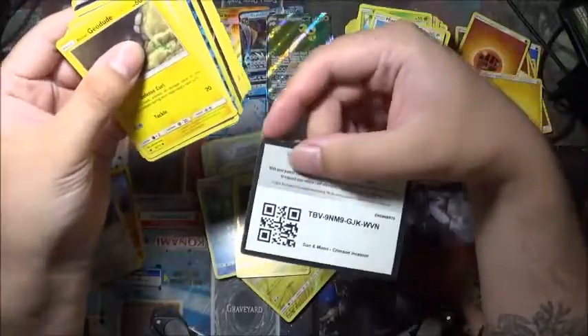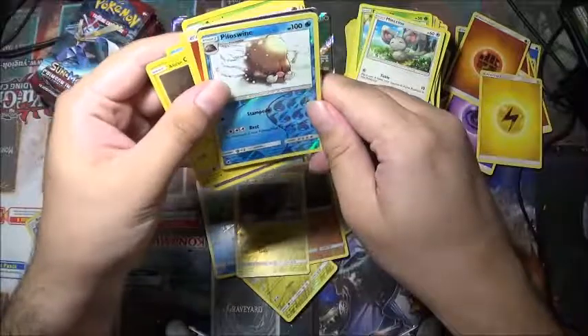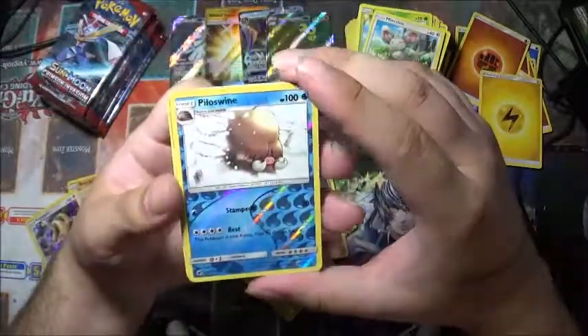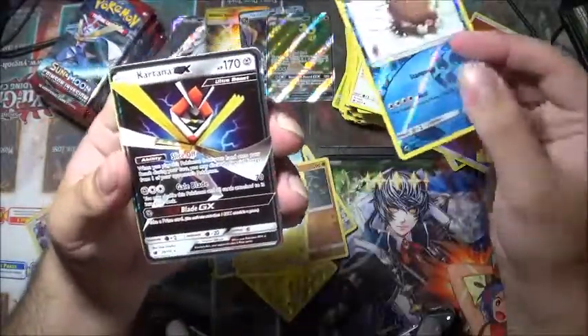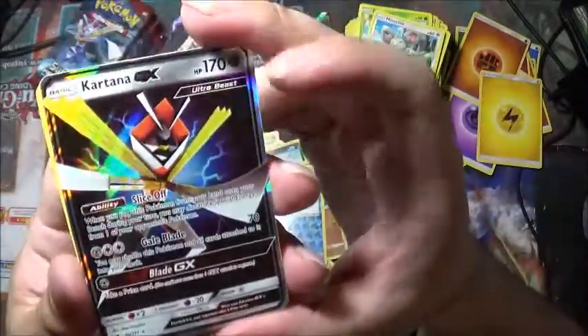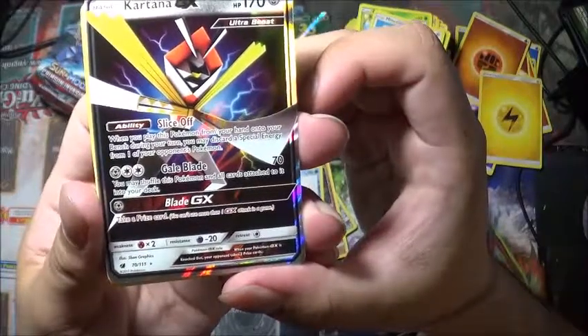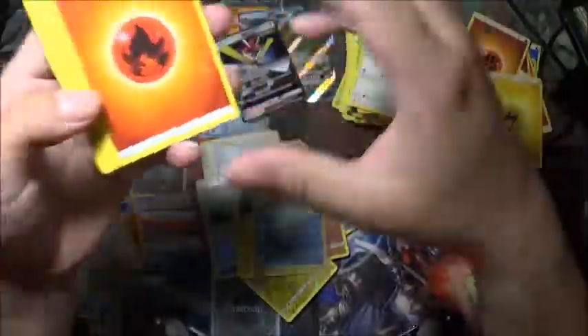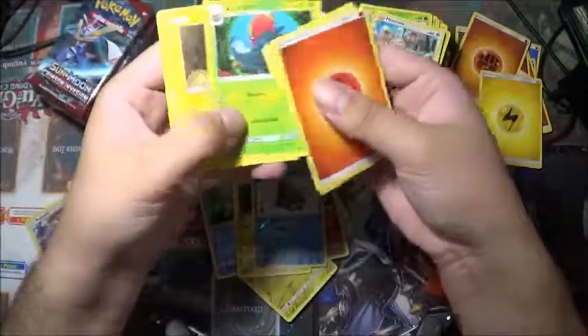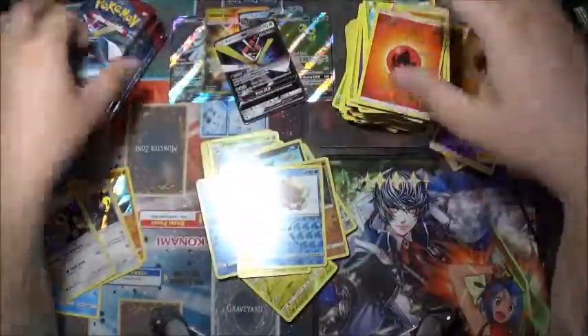Got another one. We can see it already. So we have Piloswine as the reverse holo, and a Kartana GX as the holo rare. There we go — there are the abilities. Back to our regular commons that we've now all seen.